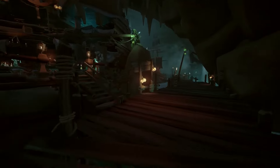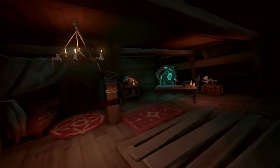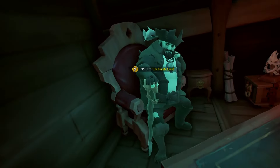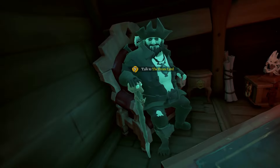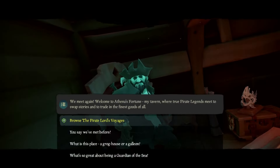Once you've entered the hideout, the first thing to do is talk to the Pirate Lord. The Pirate Lord works similarly to the Merchant Alliance or Gold Hoarders representative — he's where you go to buy voyages.